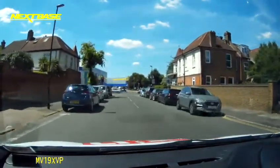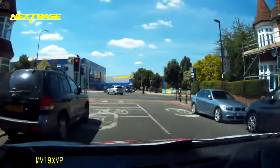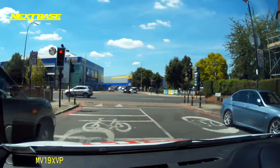Turning right at a crossroads junction, there are quite a few road markings on the floor here. Just need to make sure you stop before the cyclist box — if you enter the cycle box unnecessarily, it could go against you on your test.